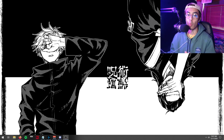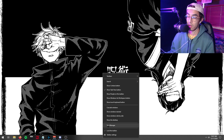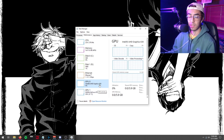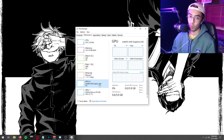First things first, we're going to determine what graphics card we have. To do that, right-click your taskbar, go to Task Manager, and you should be able to see a GPU at zero or one. If you have Intel Ultra HD Graphics like I do, that means you have an integrated graphics card, which won't give you the best performance, especially on COD.